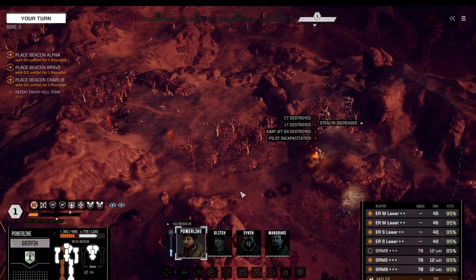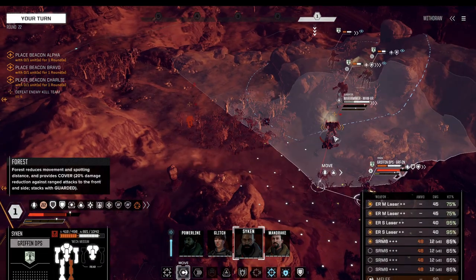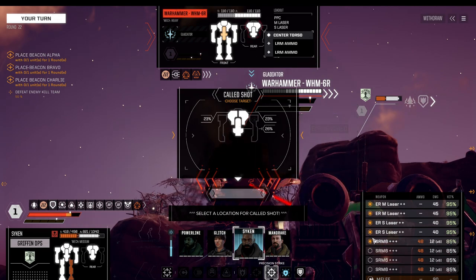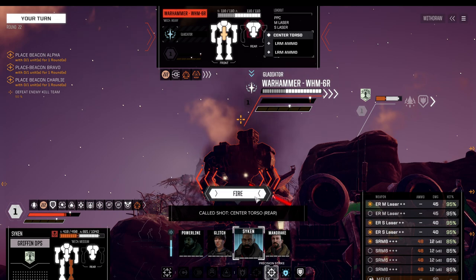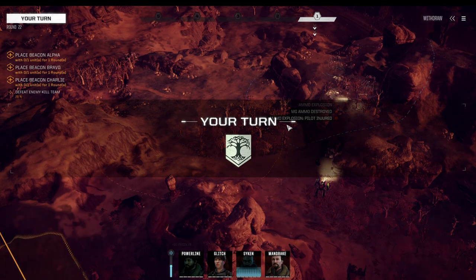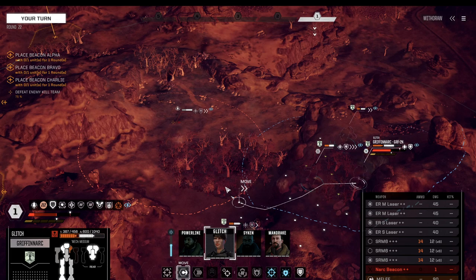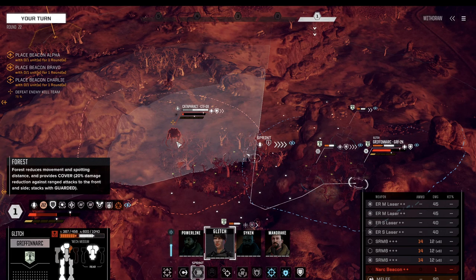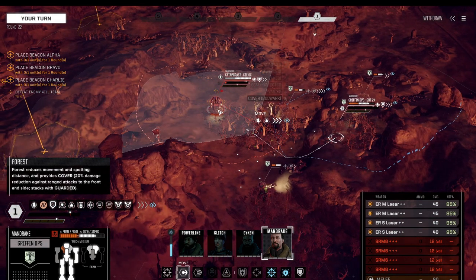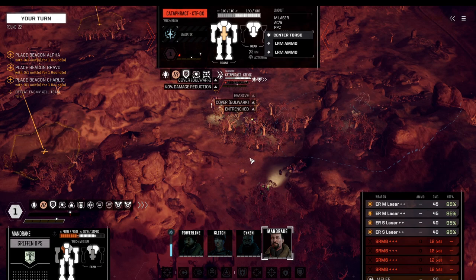Two more to go. Not very surprisingly the next mech just charged in, but we have an option to deal with it — this Warhammer has completely charged in and I don't appreciate that. So what we can do is attack its rear, and with the amount of damage we're dealing it's not going to be a problem. We're left with one enemy: a Catapract moving up — no surprise there. With our advanced initiative favoring our position, we can move all the way to here and start attacking the back.